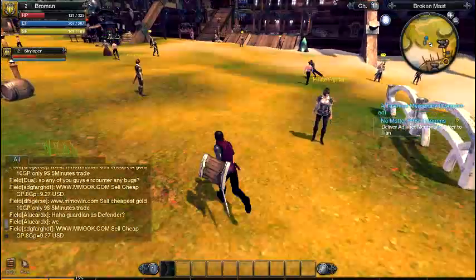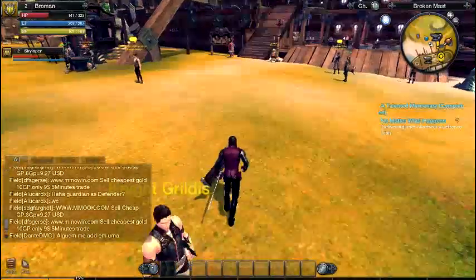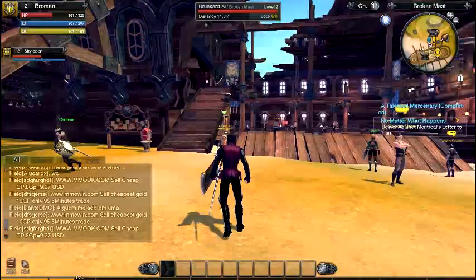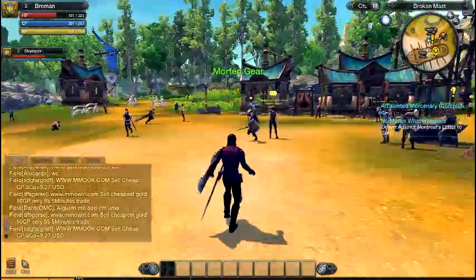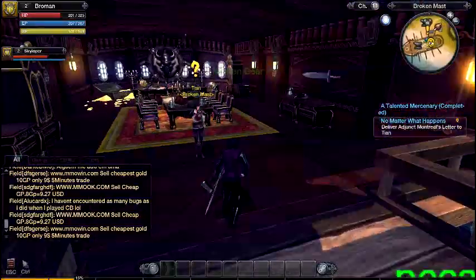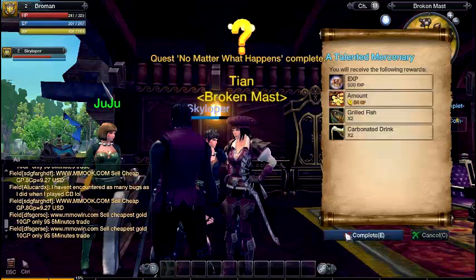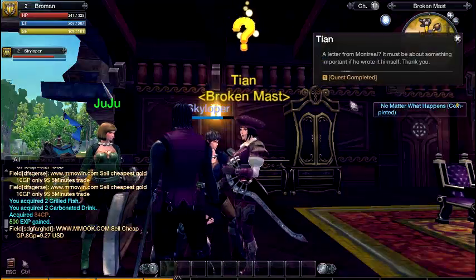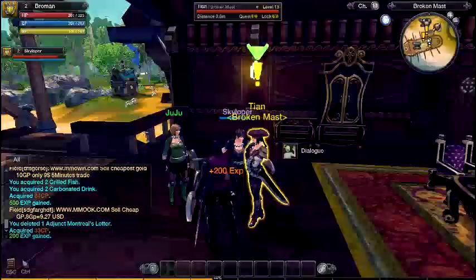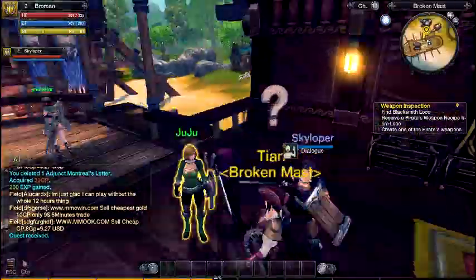I noticed the quest message icons — the exclamation mark means someone wants to talk to you, and the question mark means you can complete a quest there. Also, you can't buy gear — you have to craft it yourself.